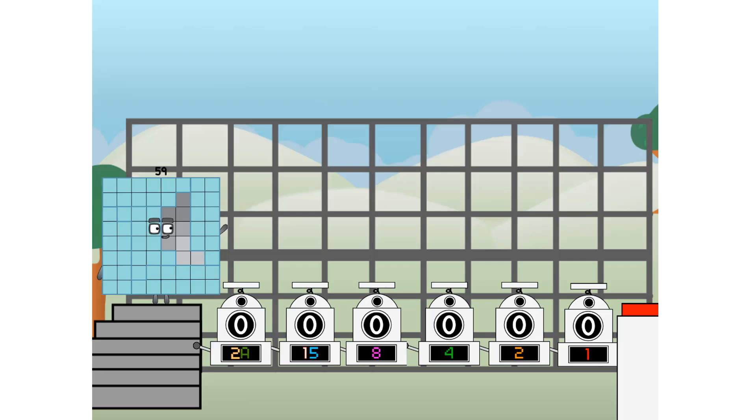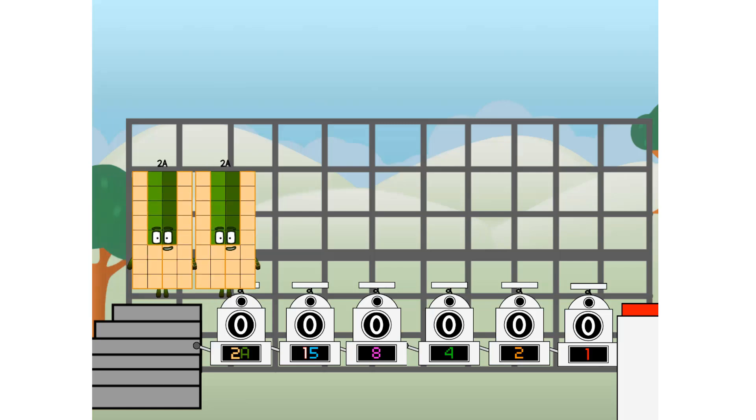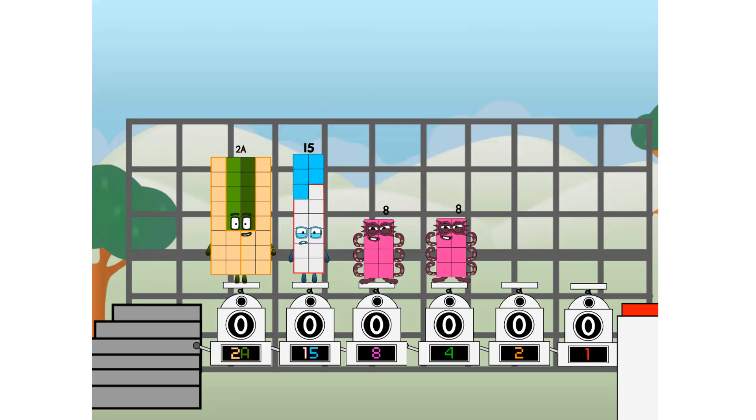Using the power of doubles to send any number flying. First, I split in two. Yes, and one more to press the big red button.